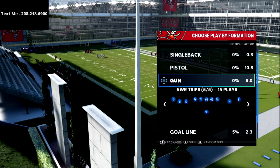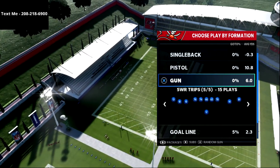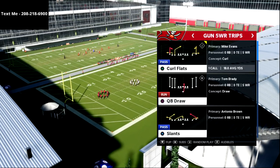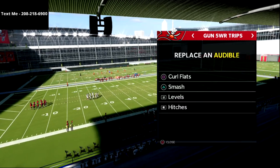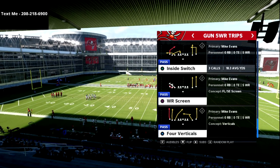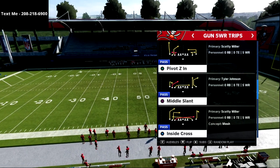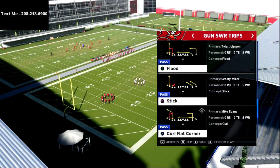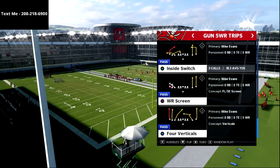I have been working on this five wide receiver trips scheme for about a week and a half now and I've been having a lot of fun with it. This is a very simple scheme that you can learn in about a day or two. I wanted to break it down in a couple of videos, and today we're going to talk specifically about our base play — the inside switch. The best play and the one I think you're going to have the most fun with is inside switch from five wide super trips.